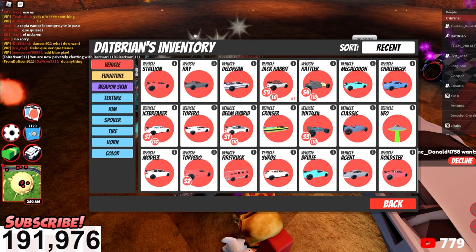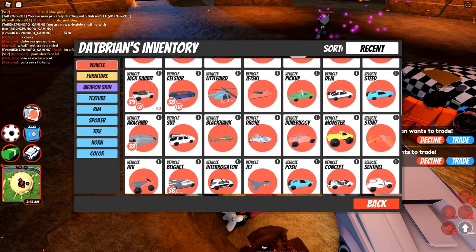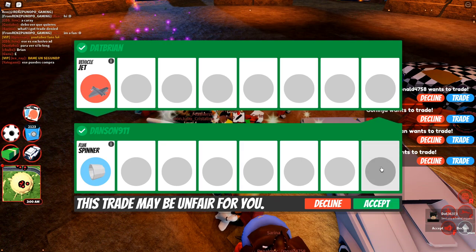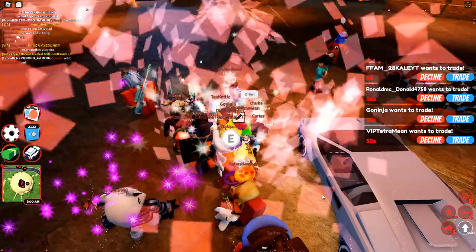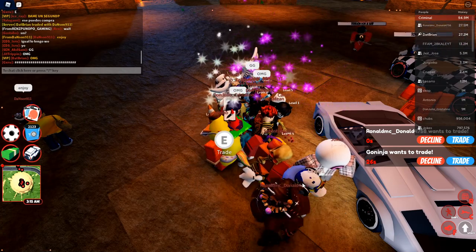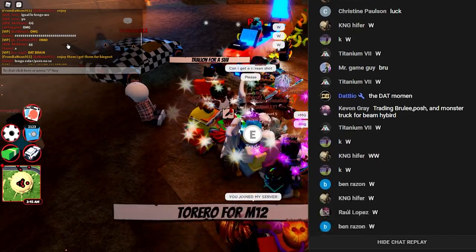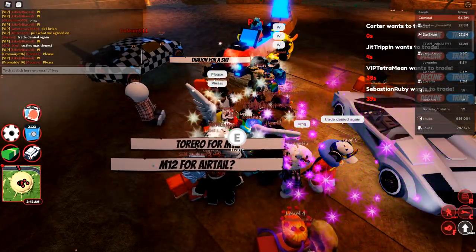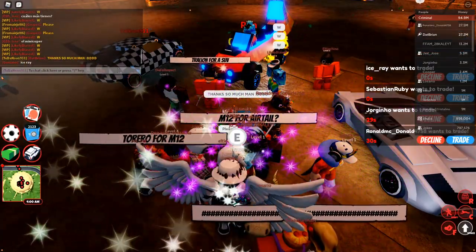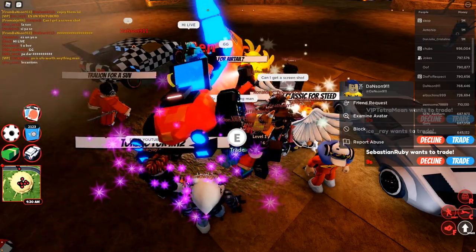During the live stream, someone offered a trade. I was trying to figure out what I needed to give — turned out it was a jet. And then, oh my goodness... I actually got it! I got the fidget spinner rims! I was freaking out completely.